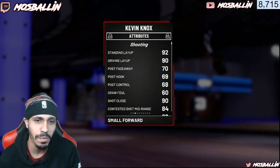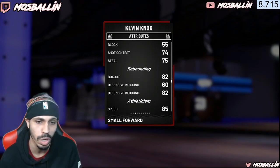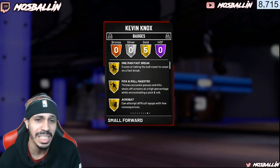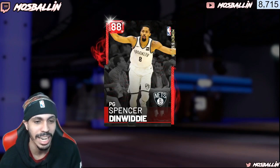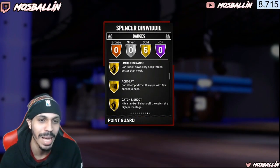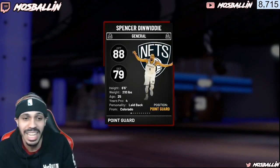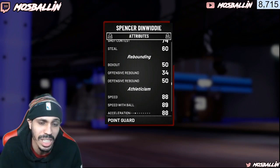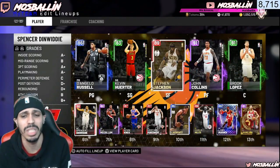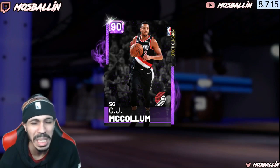Kevin Knox goes for like 2-3K. He has an 86 open shot 3, which is the lowest of everyone shown. This card is probably the worst on this team, but I do recommend him if you really don't have MT — he still has posterizer and catch and shoot. Spencer Dinwiddie has an interesting release, but I practiced with him a little. He has 5 gold badges including limitless and catch and shoot. His stats are pretty good — a 93 open shot 3, 90 off the dribble, 90 contested. He's 6'6" and his speed is actually really good. His release is different but you'll get used to it.